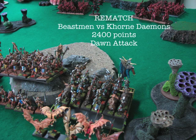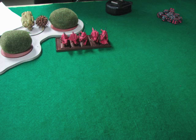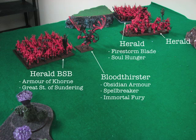We rolled up Dawn Attack, which made for an interesting deployment especially for my opponent. On my left flank, that's the one unit that got put there — these Flesh Hounds. Everyone else rolled either on my right flank or in the middle, so he just moved the ones in the middle to the side so that he had his guys kind of together. There were two pieces of impassable terrain.